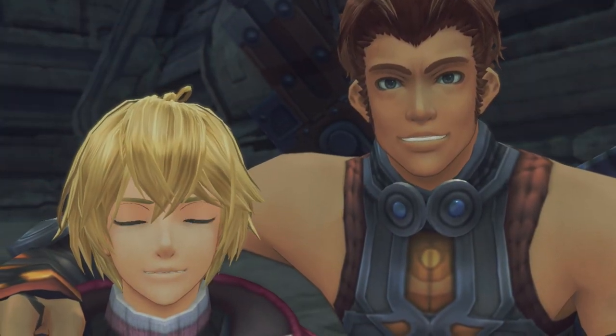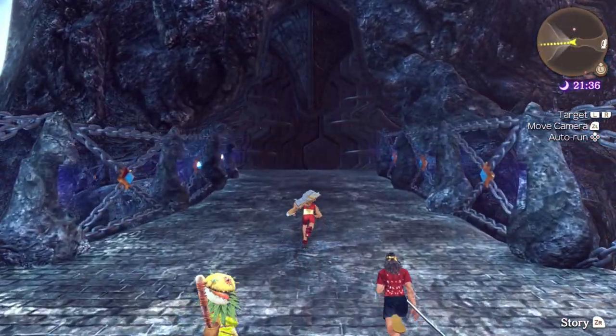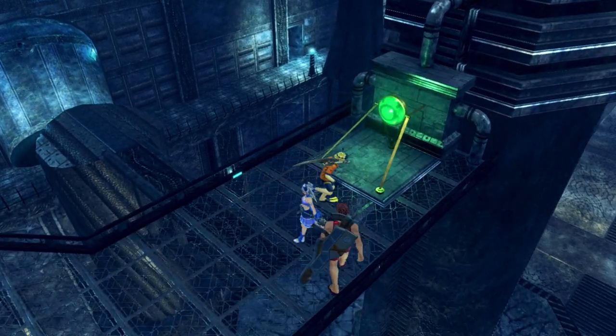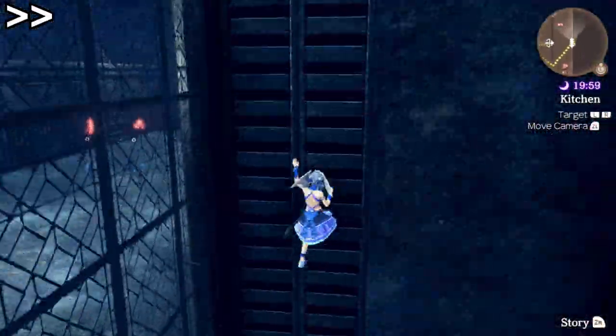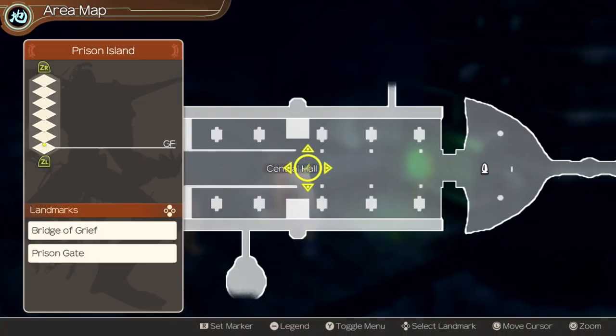Starting out with Xenoblade 1, things are looking promising, as you can play the whole game all the way up to the second visit to Prison Island before you encounter the first and only jump. After activating the control device it seems like you need to jump off the catwalk, but to overcome this you have two options: you can either make your way back up through the behemoth nest and drop down, or you can just skip travel back to the start.